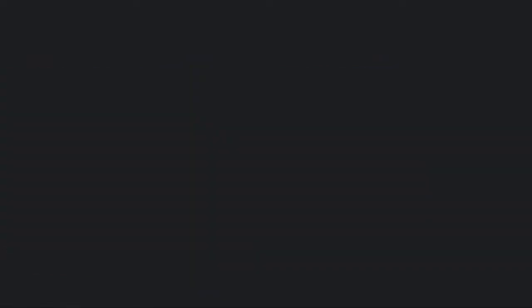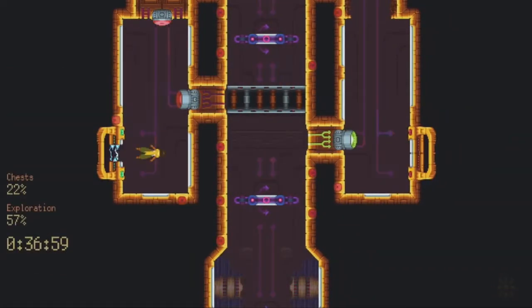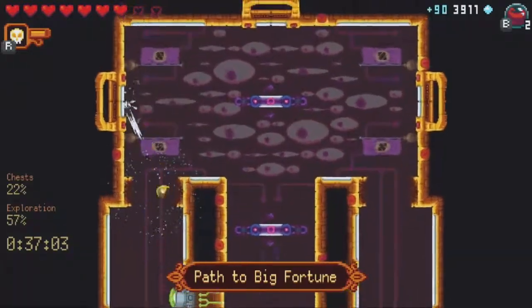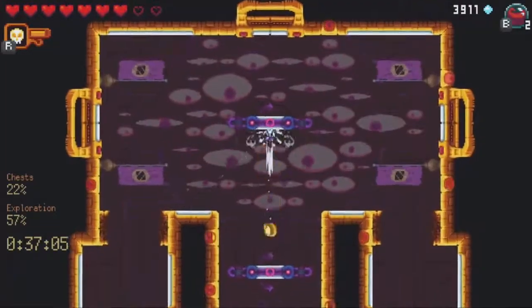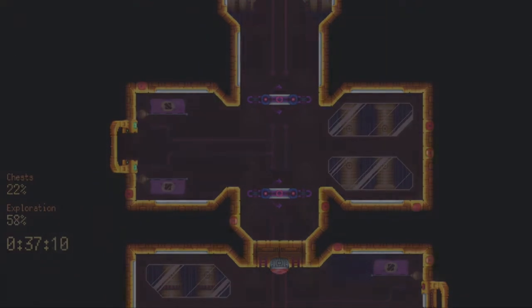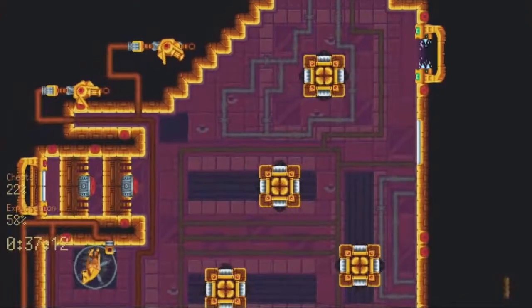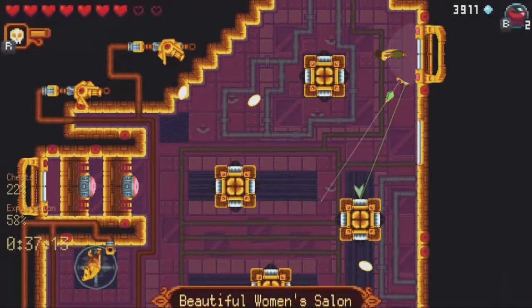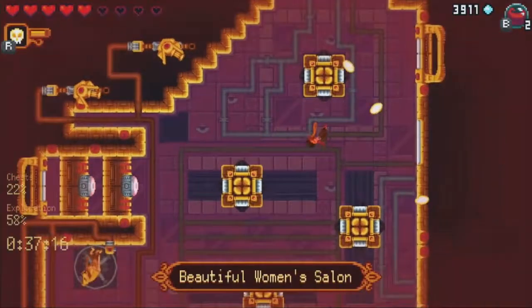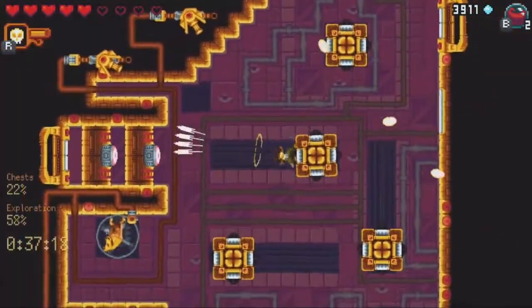We're heading to the third section next. The third section is easily the most difficult section — I almost always try to make sure I'm at very high resources before I start it. I only took two hearts of damage so I'm feeling pretty confident about the next set of rooms. For me this is the hardest room in the game. There are two jumps right at the start I really want to make that I almost never hit, so it almost always becomes improv when I miss them. It comes down to how well you can play this room and how quickly you can get through these doors.